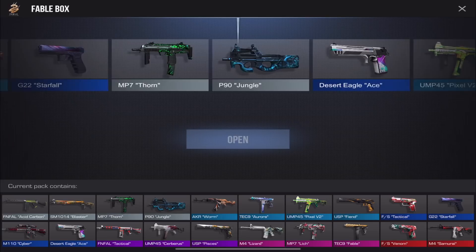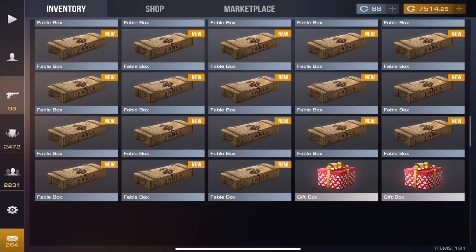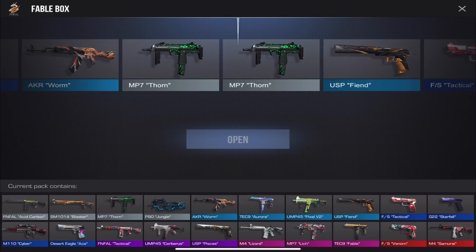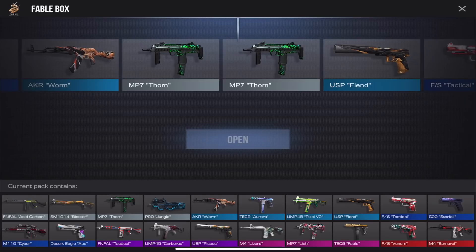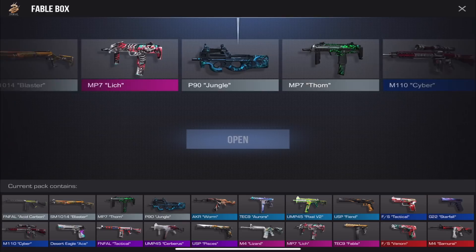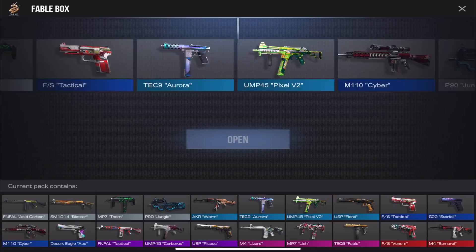We haven't gotten a red yet, which kind of makes sense. Let's keep going — are we halfway through? Counting up: roughly 60 cases done, so we're around halfway. Just getting commons and uncommons. Look how many P90s we have — not a single knife though, but so many P90s.